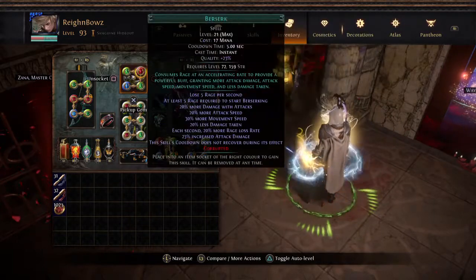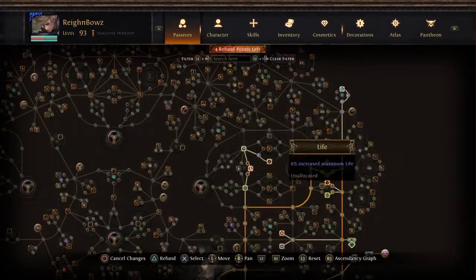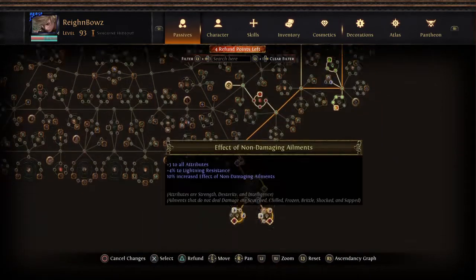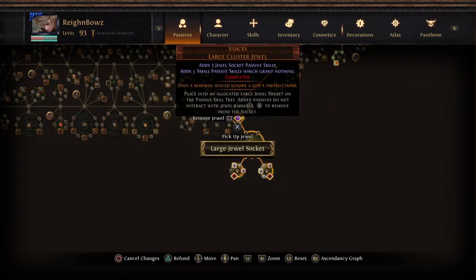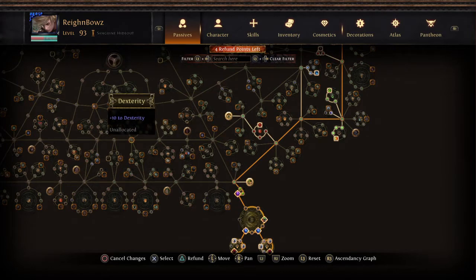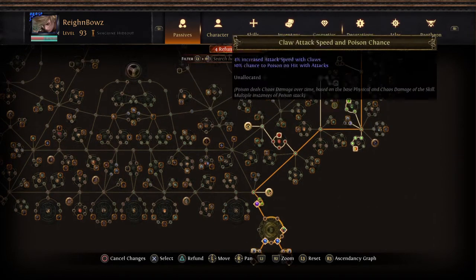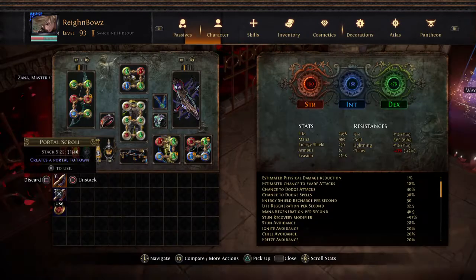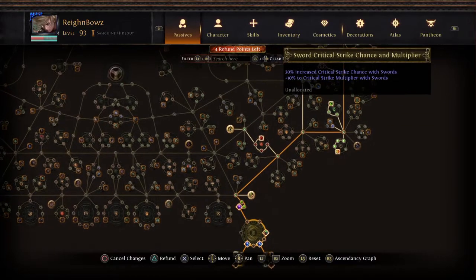In the helmet we still have Blood Rage, Berserk, Sniper's Mark, and Hydrosphere. Because I specced all the way around and down, I managed to get more Int and Strength, which let me unspec some nodes and save points. Instead of the three nodes in the Inspired Learning area, I only took one. My resistances are at 71, 61, 71 — I can get to res cap pretty easily.